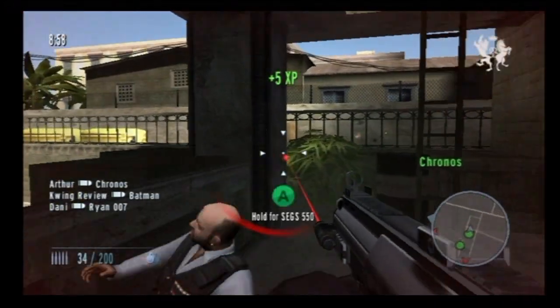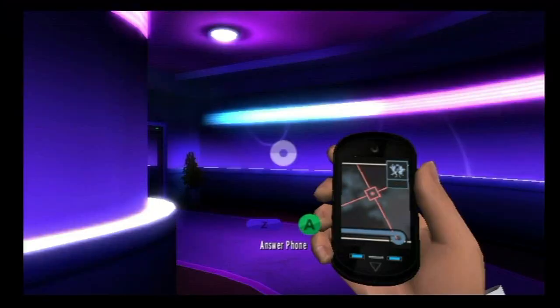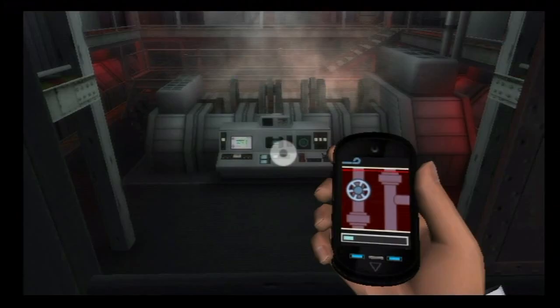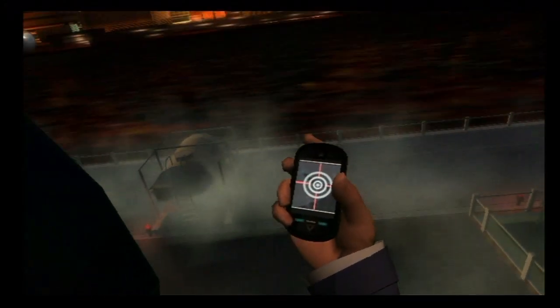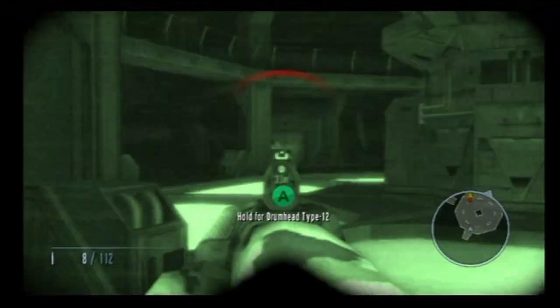Gamers have two ways to play: incorporating stealth to complete your objectives, or going in guns blazing. The gadgets in this game are limited to James' smartphone. You can use it to take pictures, hack stuff, open doors, and even use it as a tracking device. That's about it, minus the night vision goggles you get later. Sorry folks, no watch laser this time around.